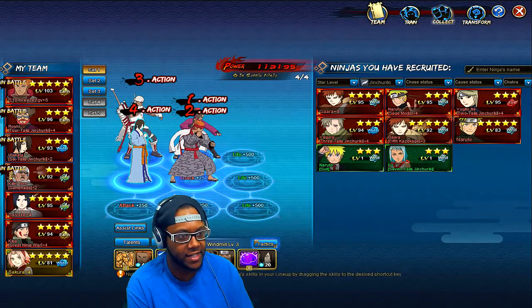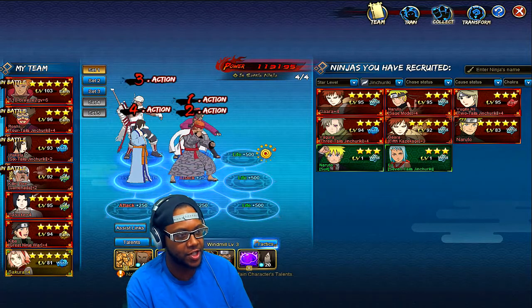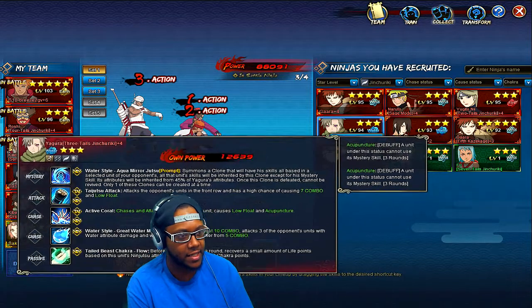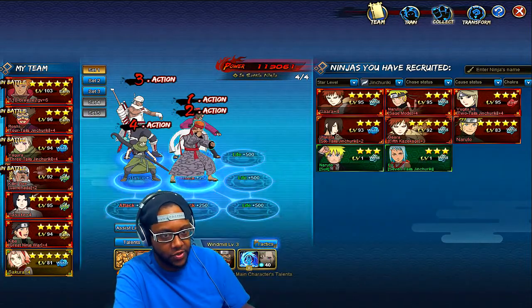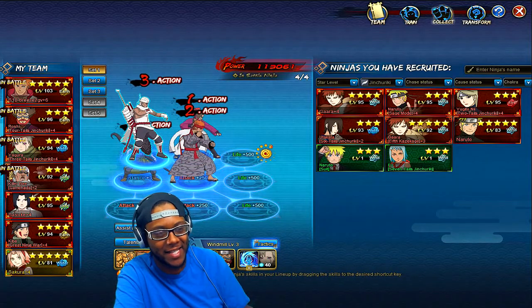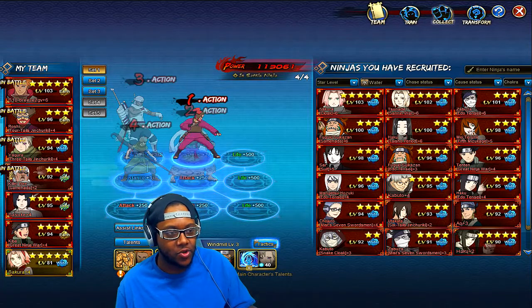If you don't have any of the Narutos or don't want to use normal Naruto, and you pull the Jinchuriki Treasure, you might get a different Jinchuriki from that treasure — I think you get Yugito out of that treasure too. You can build a team around that. But remember, it's the Seven Swords Killer B, not the Samehada Killer B.